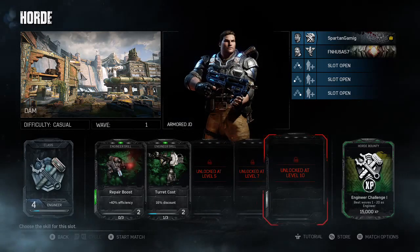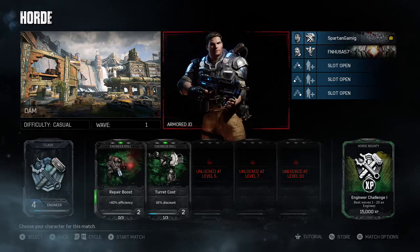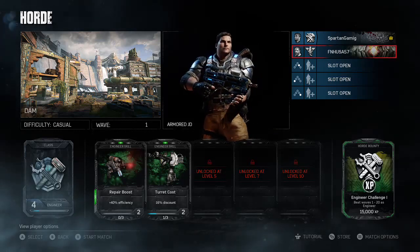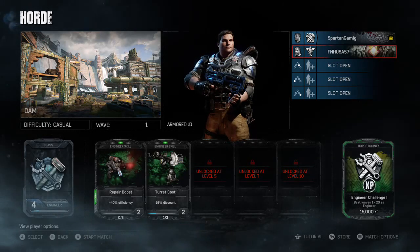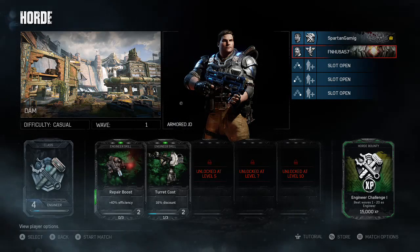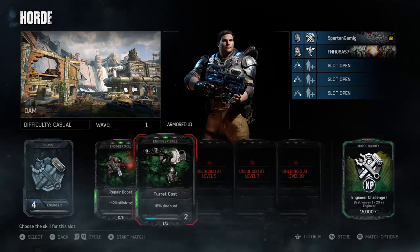The fundamental things when you're getting into horde is having a scout and an engineer. I'm playing as an engineer and FN is playing as a scout. These two things are like a must whenever playing this game — it is 100% you need these two. They are game-changing if you do not have them. I'm going to go ahead and go over the engineer real quick, and FN is going to go over the scout once I'm done.